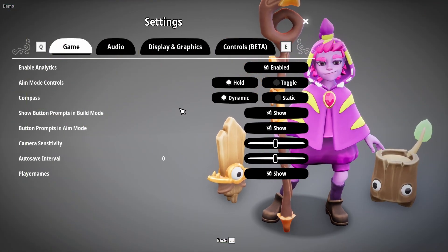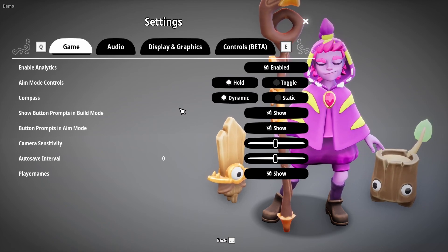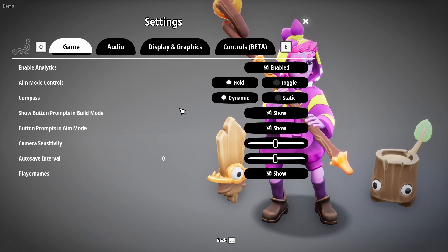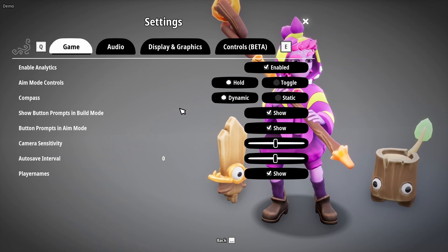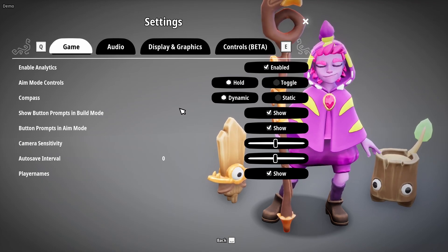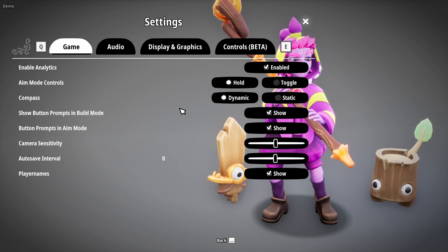First off, I am really, really happy with how this options menu looks. It's very aesthetically pleasing. It literally has everything you would ever need, and it really does make it a breeze to set it up how you want. You've got your game options, which you can enable your analytics. You've got your aim controls, hold or toggle. You can have your compass on dynamic or static. Show button prompts, button prompts in aim mode, camera sensitivity, autosave interval.